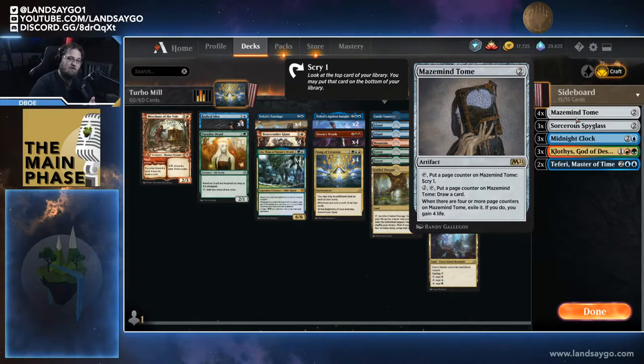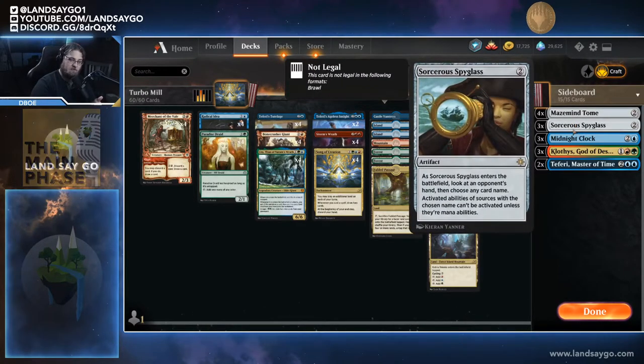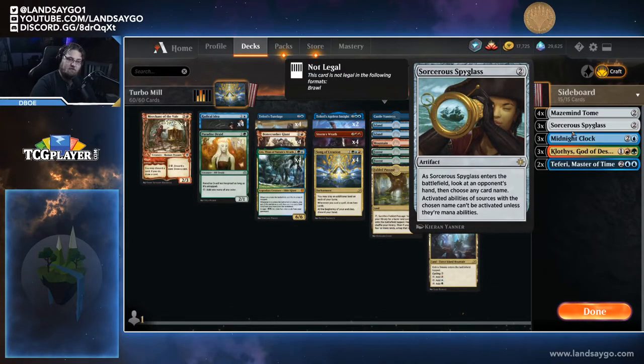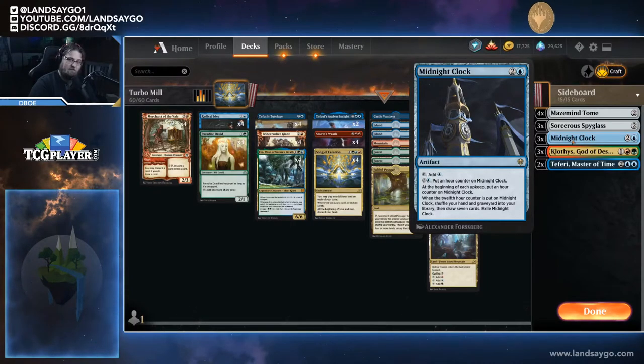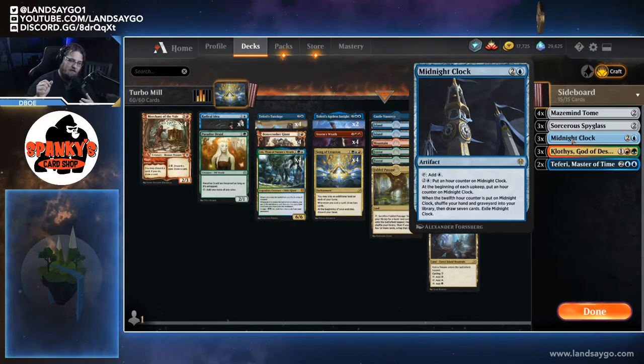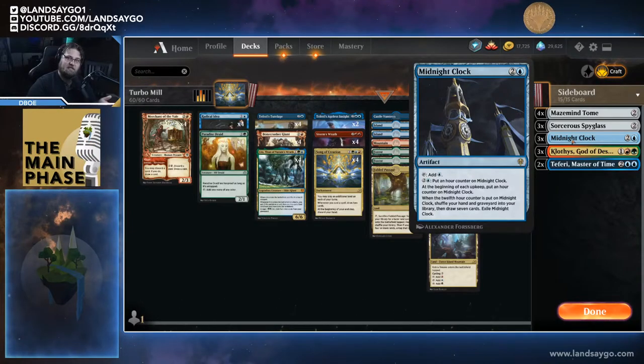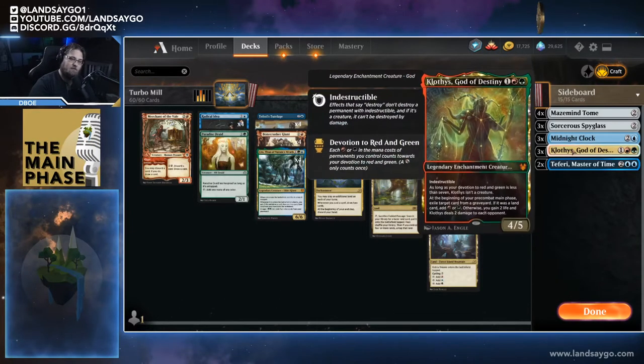We also have Sorcerous Spyglass to deal with any unwanted activations — whether it be a Thrashing Brontodon killing our enchantments, a planeswalker, or anything like that. If we're playing against another mill deck — we've been seeing a lot of blue-red mill recently — Midnight Clock is a great way to shuffle our graveyard back into our library and keep the fun going.